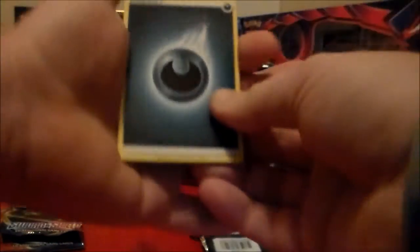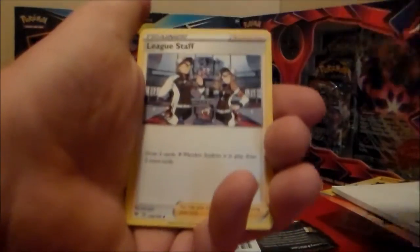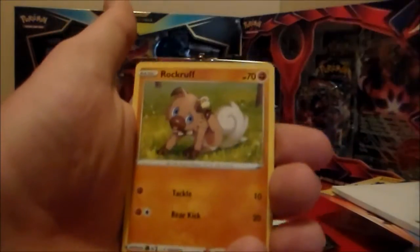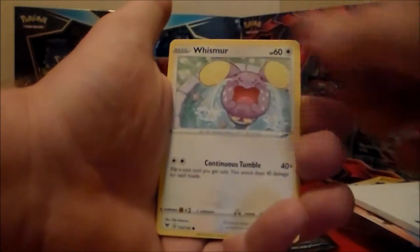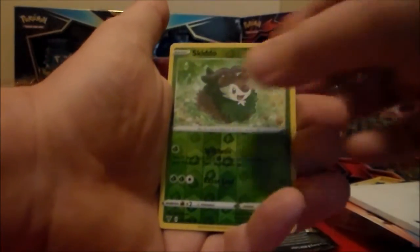Then the Vivid Voltage. So we can get a Pikachu on this, maybe that Raichu Max one — or V-Max. We got a Darkness Energy, a Venipede, a Swellow, a League Staff, a Voltorb, a Rockruff, a Trubbish, a Tynamo, a Skiddo, and an Anthros V.